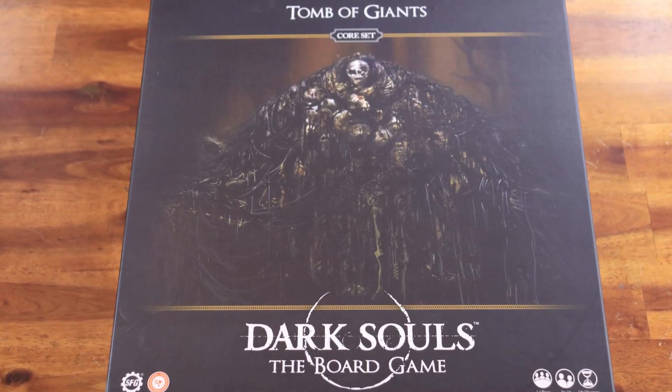Bosses will play exactly like before. Now let's go to the details of setting up the game. If you have the Tomb of Giants or the Painted World of Ariami set, you will be using pretty much all the components, except for the encounter cards, event cards, enemies, bosses and their treasure cards, and also the double-sided game tiles.